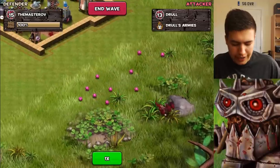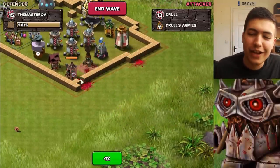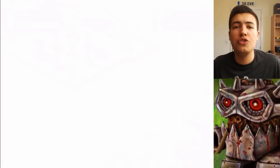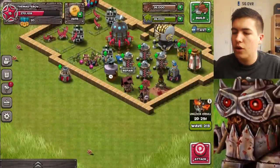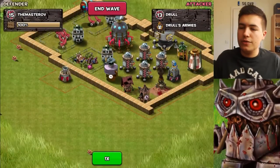He spawns in a load of these stupid little bouncy balls, they come in and get absolutely wrecked. That's the first wave complete, so we just have to do these waves. Once we've completed all eight waves, we unlock Drool, which is really cool. Let's do another wave and see how it goes.